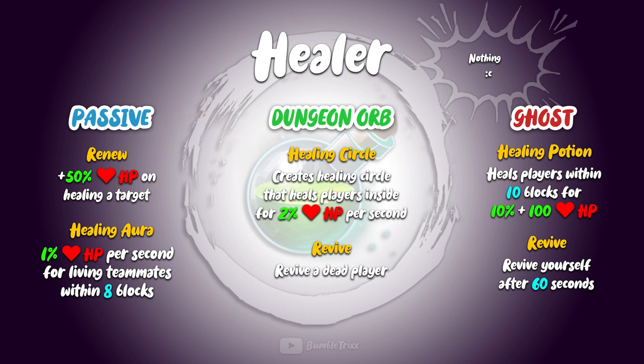Passive-wise, the healer is greatly supported though, with first up Renew, which is a simple upgrade of 50% of your healing towards other players, as well as a healing aura ability that permanently restores 1% of your teammates' health as long as they're close to you. The dungeon opes ability of a healer is a healing circle, which is a circle that regenerates 2% of a player's health if they're inside. And the ultimate, called Revive, is a very simple ability — it revives a dead player.